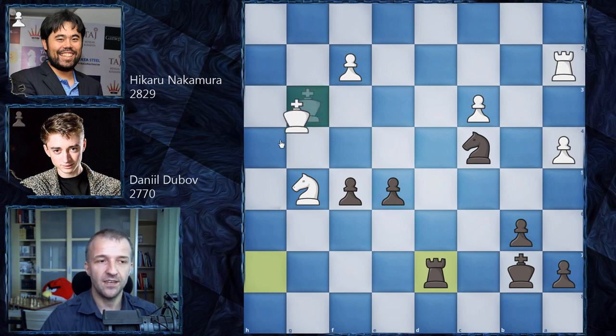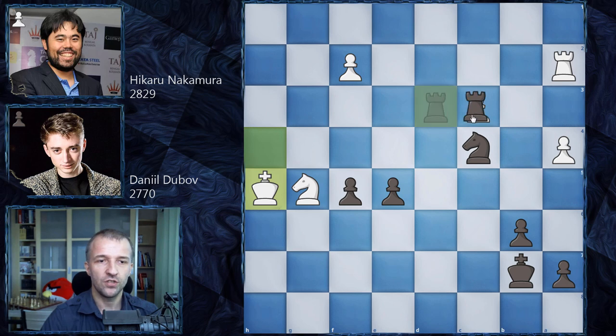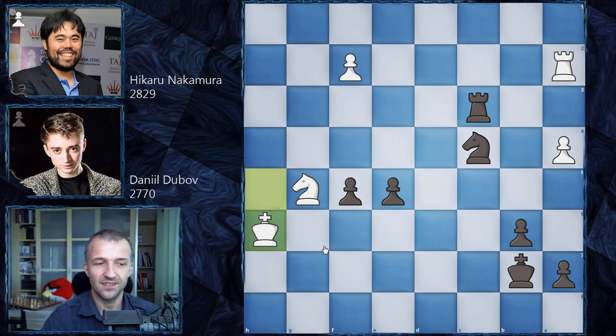Commentators in the studio said it's better to have the mouse slip when your position is already much worse — when you're losing — so you'll be aware in the future. It would be very annoying if it happened in a very sharp position where you have to be precise. Hikaru doesn't have many mouse slips, but from time to time it happens. We have king on c6, so Daniel Dubov wins one move. We have king on g6 as planned, and now f4.